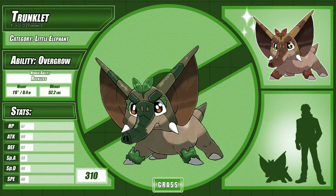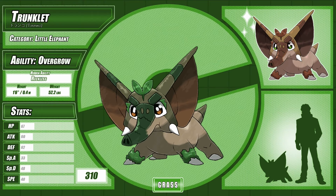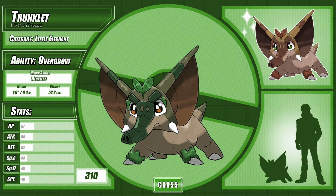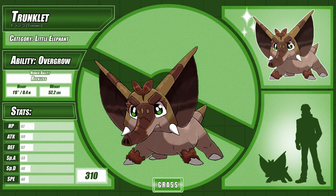Trunklet, the little elephant Pokémon. Naturally curious and highly courageous, Trunklet are quick to make friends, and will fight to defend those it cares for until its body gives out. It diligently tends to its habitat, sowing and watering plants wherever it roams. Its name is derived from 'trunk,' both in reference to its long nose and the body of a tree, with '-let' commonly acting as a suffix for something small or cute.